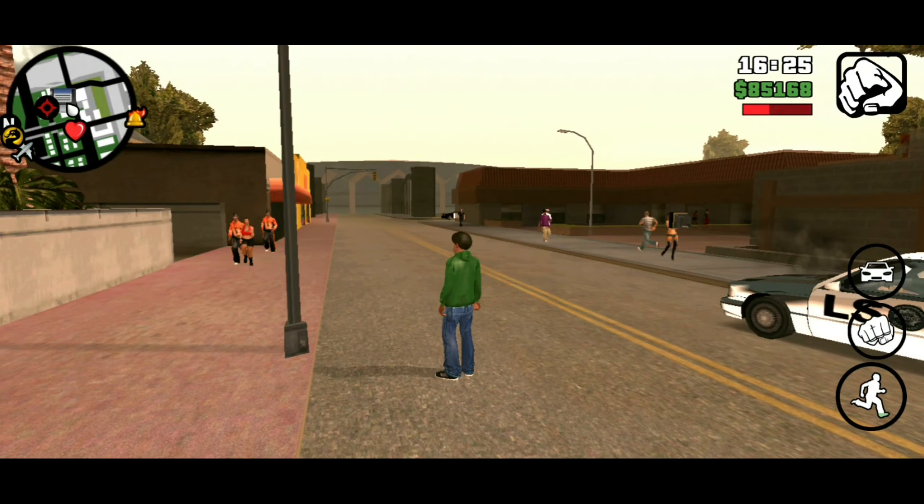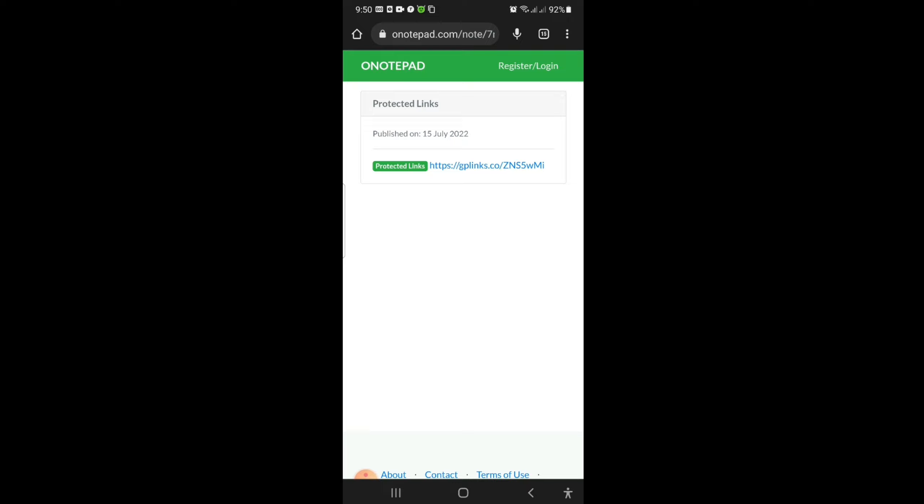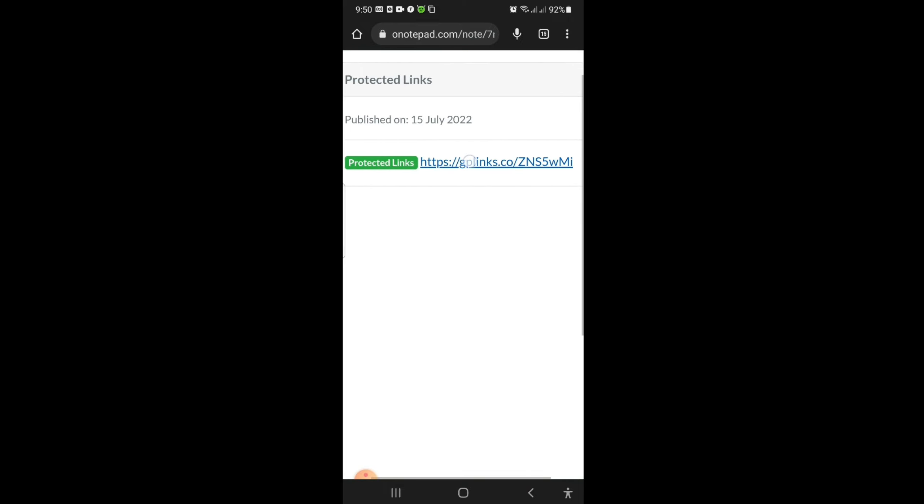I think this is enough of a demo. Now let's get into the downloading process. First of all, I have given the download link in the description. Click on it — it will take you to a page like this. Now click on this link.